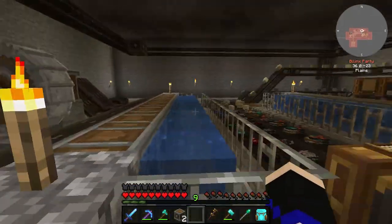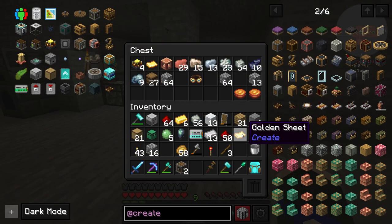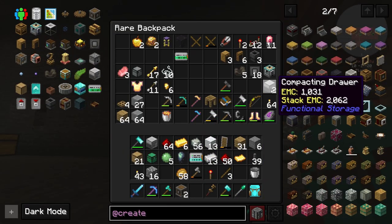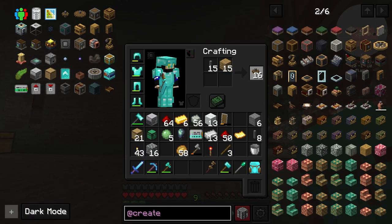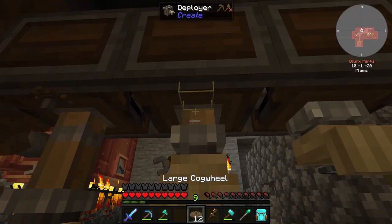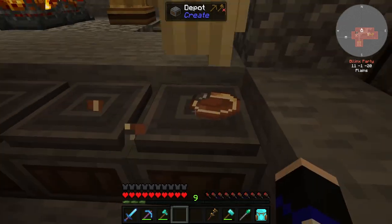I just decided we are going to make another rotational speed controller, because I want to finish this quest. So let's take everything we need. We actually don't have any gears, so let's craft a lot of them — half is going to be the big ones. We had two. Let's put them back and the small ones come here. You know the process — we'll see when it's finished.